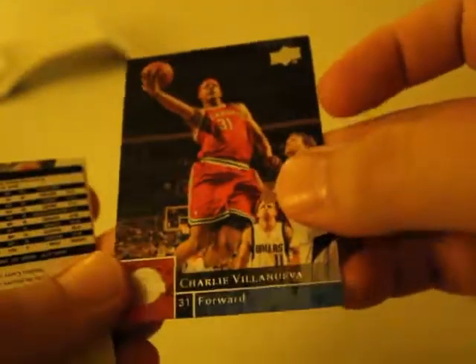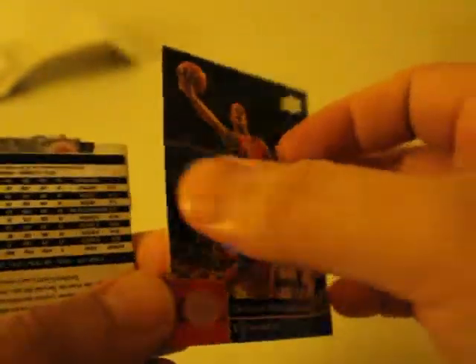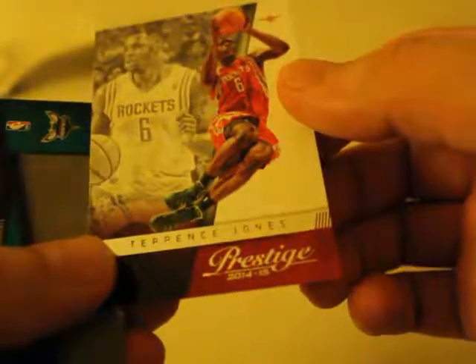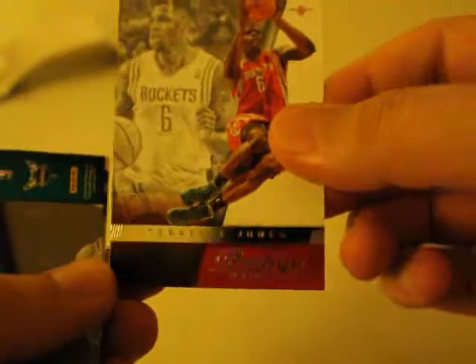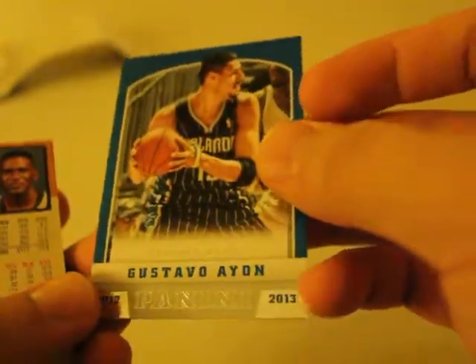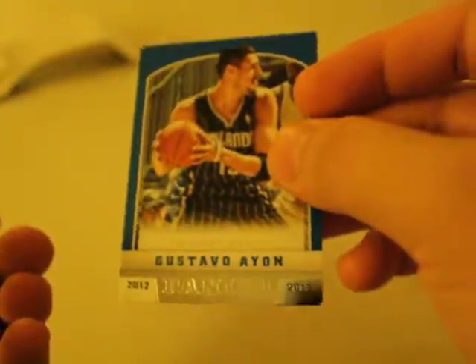Kendall Gill, Sonics. Charlie Villanueva. Steve Novak. The Prestige card — Terrence Jones. Nice. The Prestige ones are pretty cool — 2014-15 season. And this is Lance Stevenson, another Prestige. Pretty cool. I love these cards.